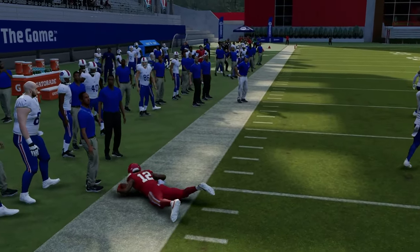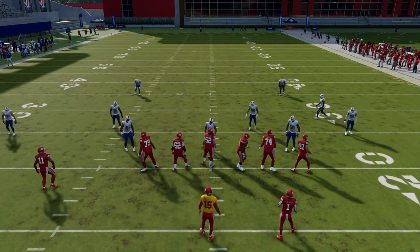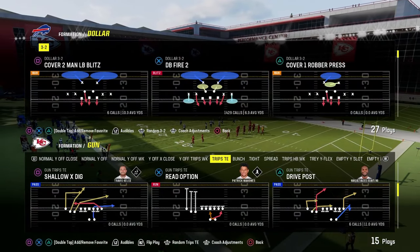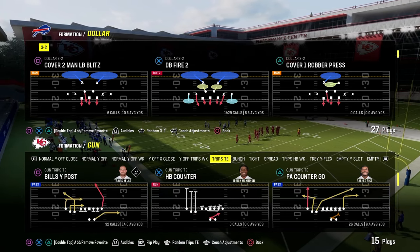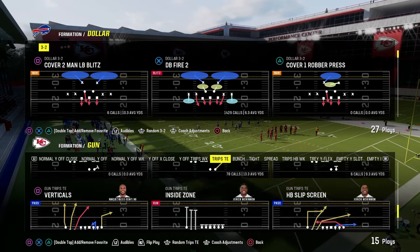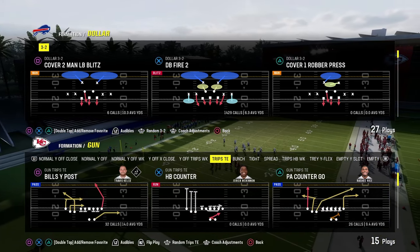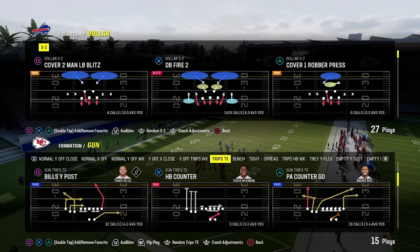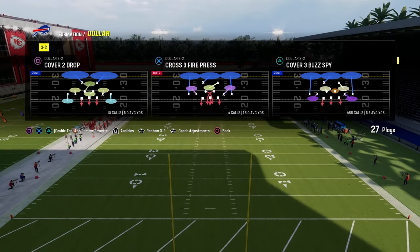The next setup is out of the play PA Slot Corner — or we'll do it out of Bill's White Post since it has the corner route. This play is particularly good against spinner heavy man blitz type looks. It's a really good setup because there's a simple route combo that's very effective against that look.